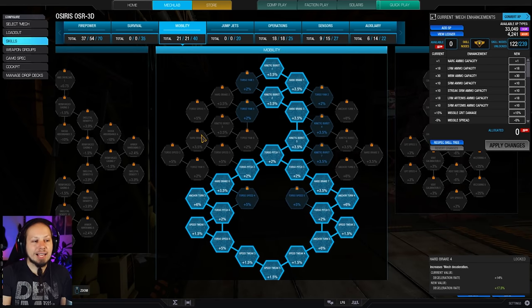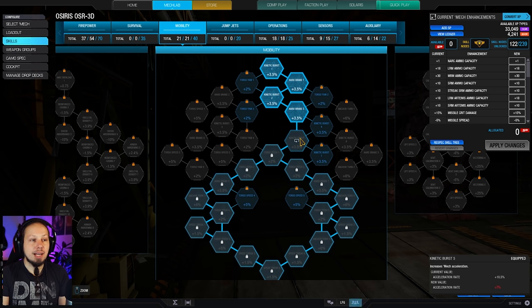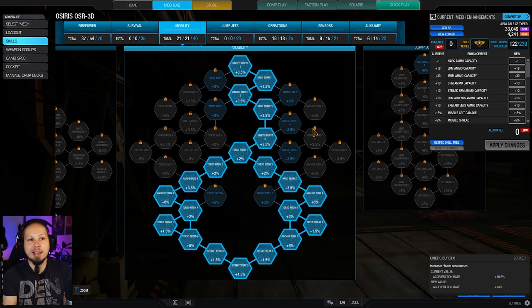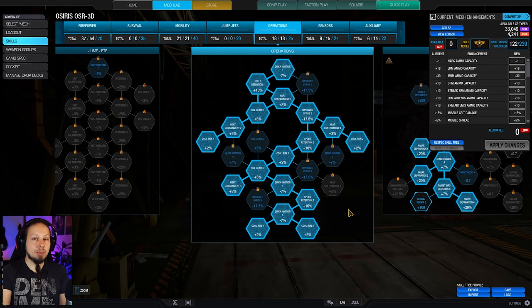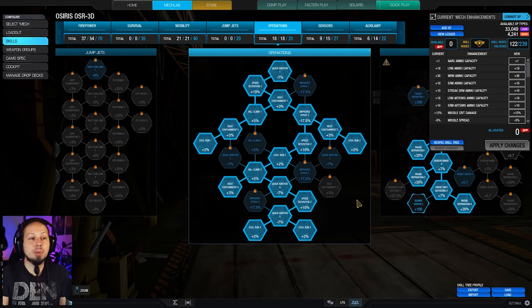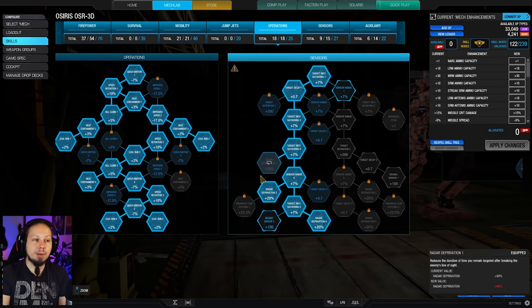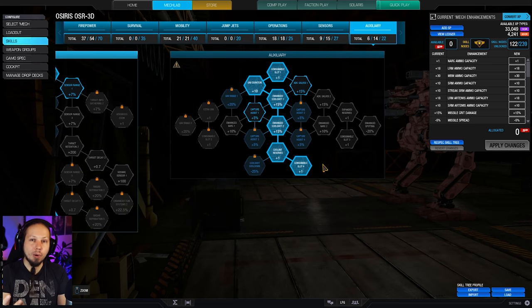I want to zip around the battlefield fast, so I'm getting maximum speed tweak and all the good nodes, as well as anchor turn, torso pitch, kinetic burst, and heartbreak — multiple kinetic burst and heartbreak nodes so we can accelerate and decelerate quickly. We also get maximum cool run, which addresses the heat discussion. A good chunk of heat containment keeps the mech cold. We got radar deprivation — one, two, three nodes — those are very important. And then we got double cool shot for extra cooling, plus a UAV today.